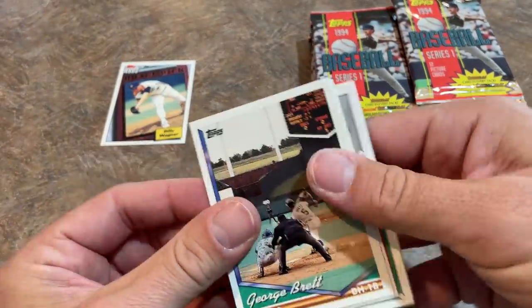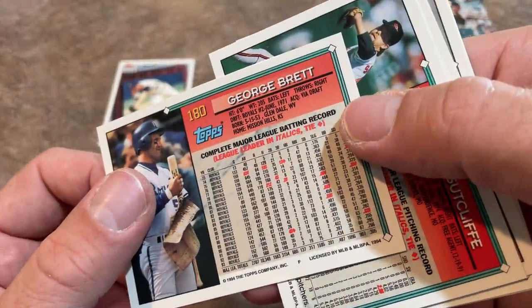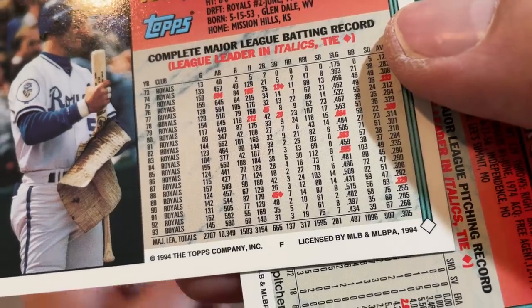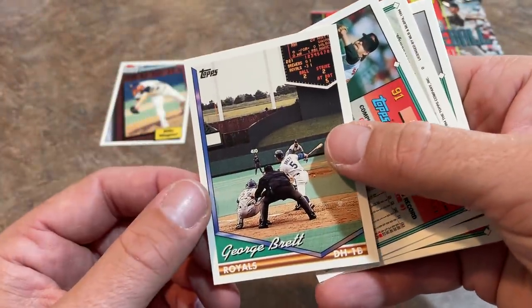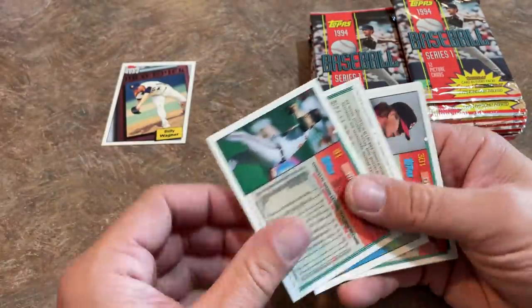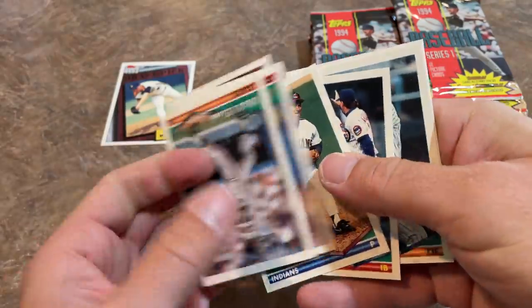I love this next card — it's George Brett's final Topps card as well. I think he retired right after this season with 3,154 hits. Still getting the job done there with 19 home runs in 93. I don't think Brett played in 94 after this — I do not remember a George Brett 95 Topps card.